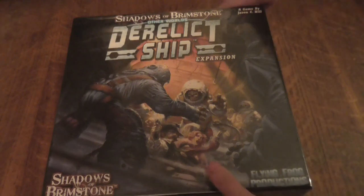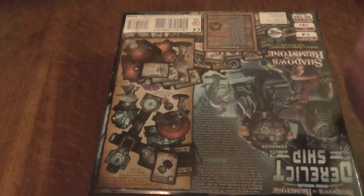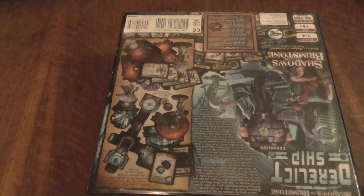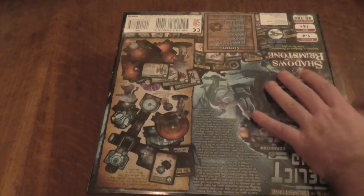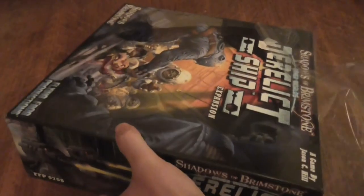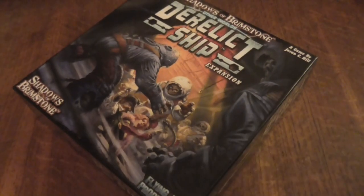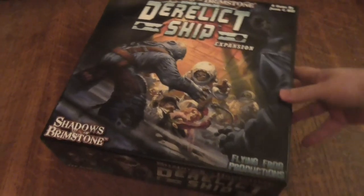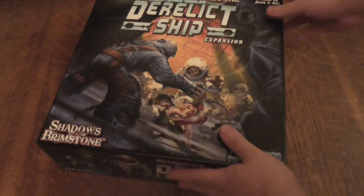Just before I do anything else with the Corpse bits, I'm going to take the clear film off, because the glare can be a big problem. The box does feel a little heavy — maybe not as heavy as the last unboxing I did. So it's like the Otherworld expansion.